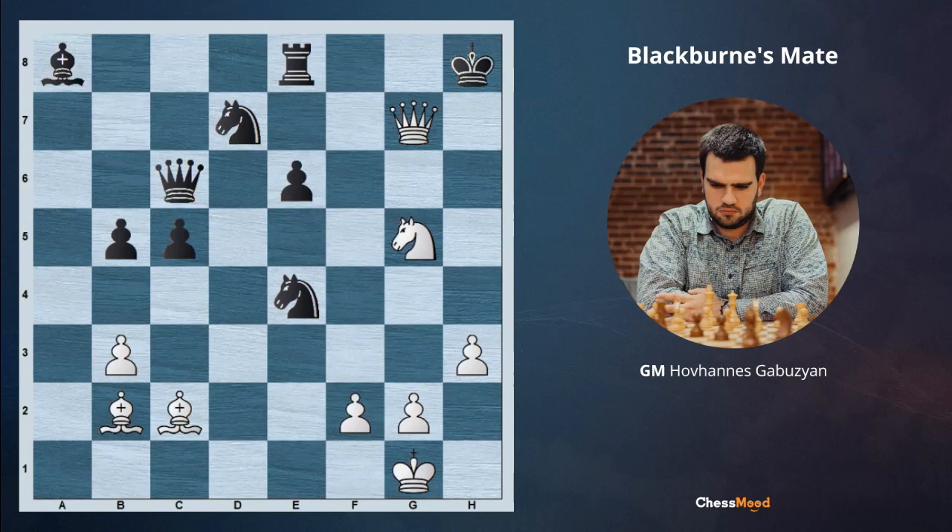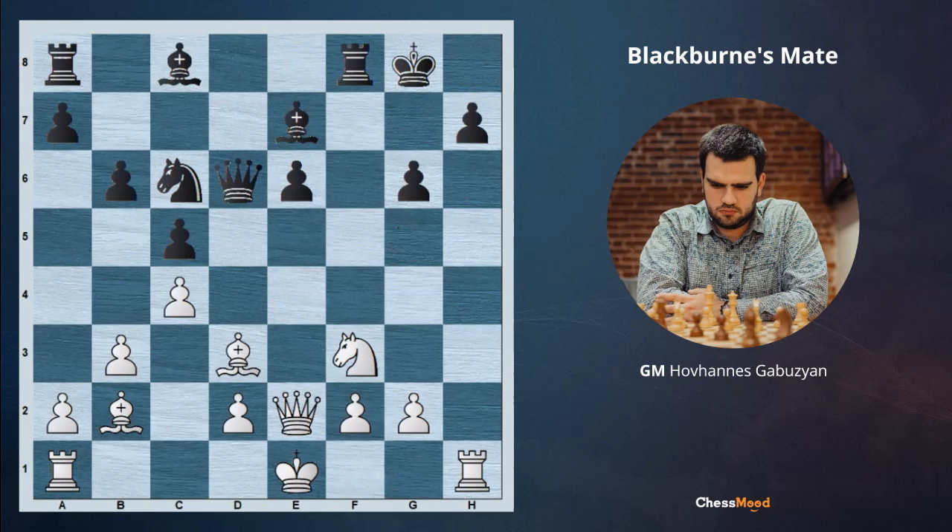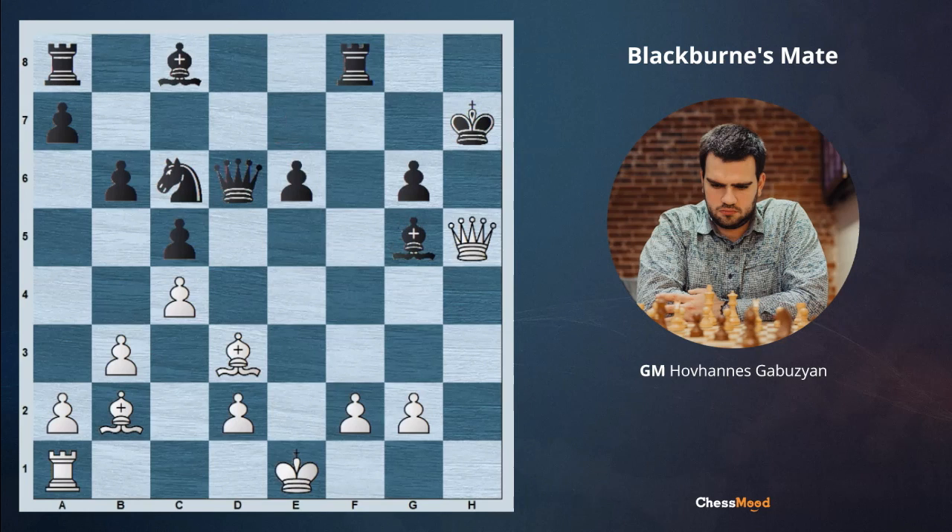In this next position it's white to move. We have monster pieces aiming for the opponent's king and need a concrete decision. You can pause the video again and try to find it. White begins with Rh7, bringing the opponent's king to h7, and then Ng5 check. If black decides to take, we are mating with Qh5 check — since there is a pin, black can't take. So black has to go Kg8, and Qg6 check is checkmate.